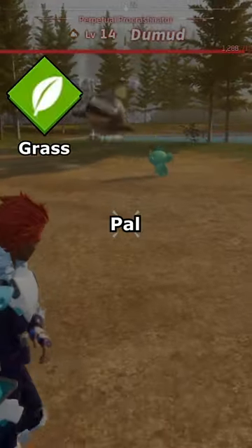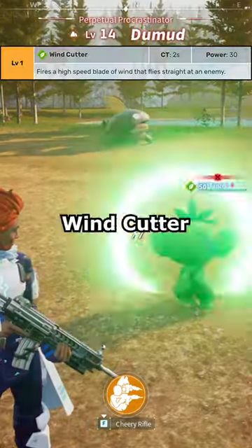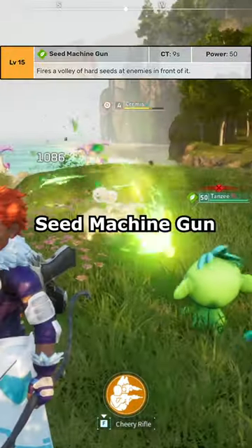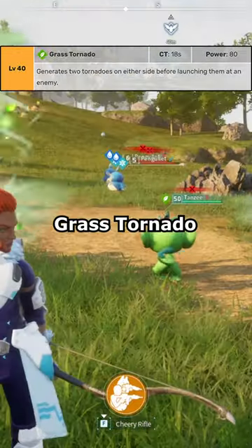Tansy is a grass-type PAL, which means it's weak against fire, and its potential moves are Wind Cutter, Sand Blast, Seed Machine Gun, Seed Mine, Stone Cannon, and Grass Tornado.